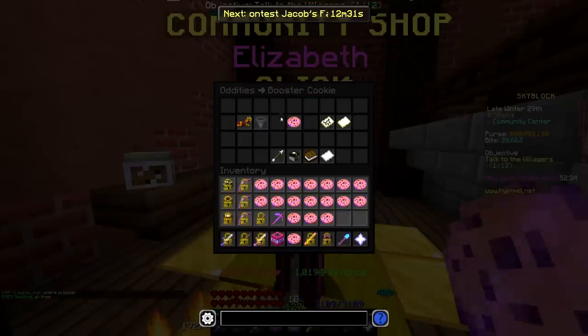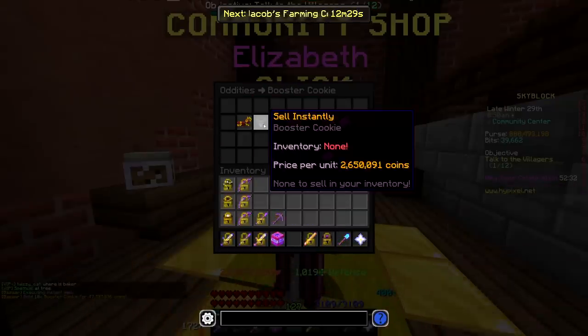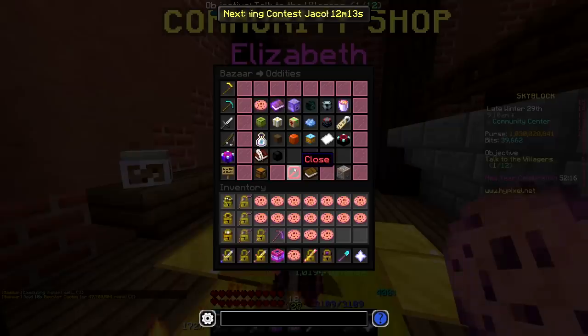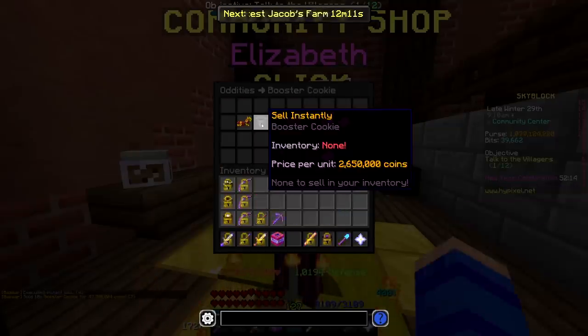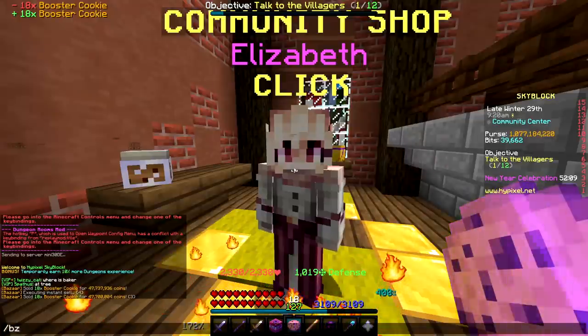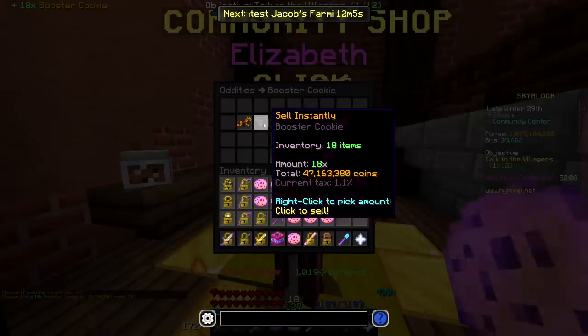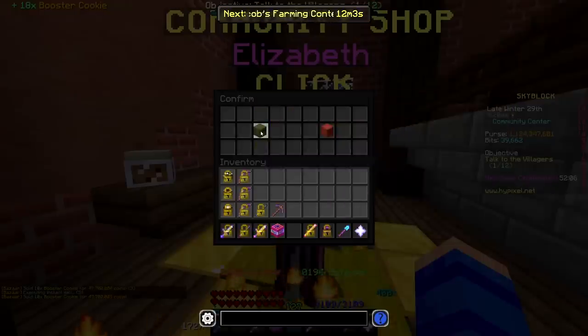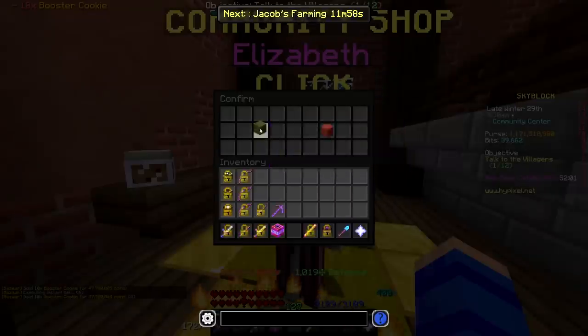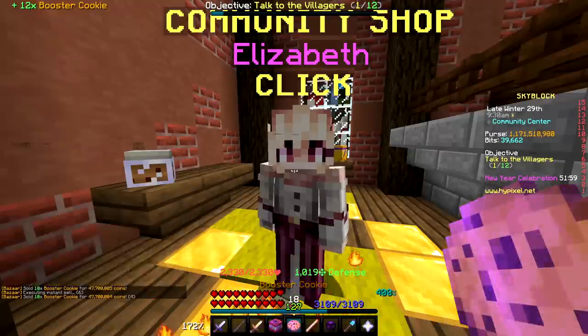Let's go ahead and start selling on Bazaar. Cookie prices are still holding up decently. I want the coins immediately though, so we're just going to do an insta-sell. I wish we hadn't spent so many coins on this stupid storm set — I think between the runes and the dives I probably overspent like at least a quarter of a billion coins, so we could have a lot more coins right now, but I kind of didn't approach it in the smartest way possible.